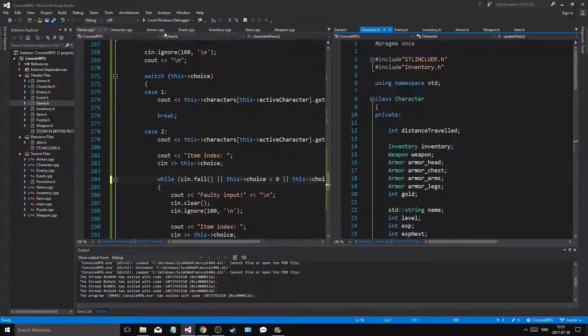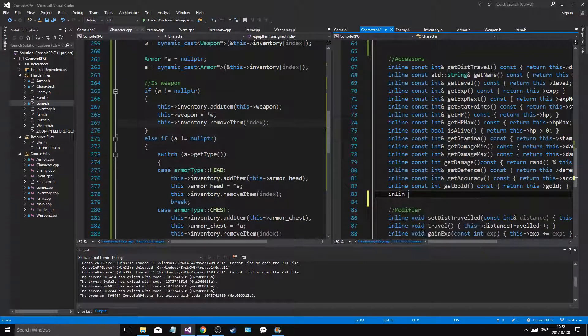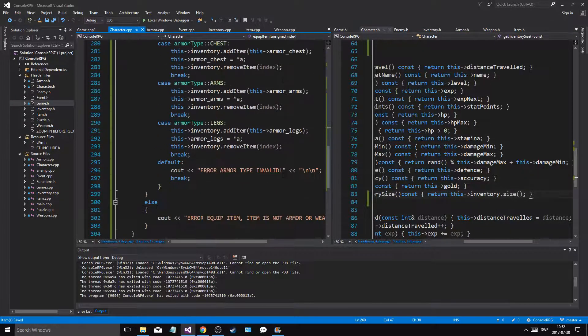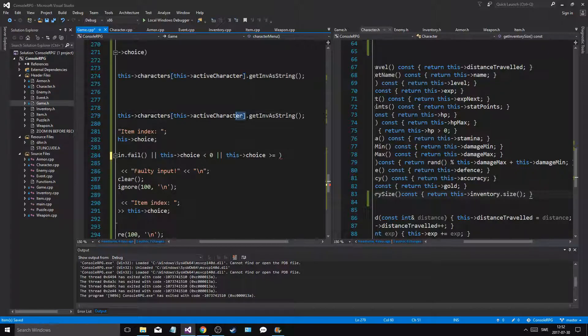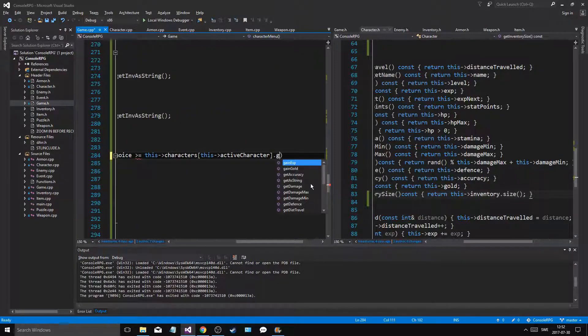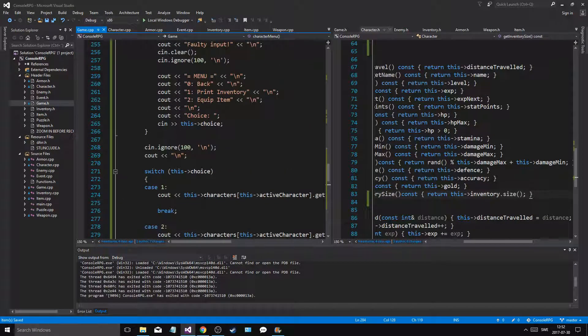So I'm going to have to make a little function here. Character — let's say accessors right here. Inline const int get_inventory_size — and then we'll just return the size of the inventory. Return this inventory — because we'll need that. There we go. So while it's less than zero or it's bigger than this characters get inventory size, we'll keep doing this.